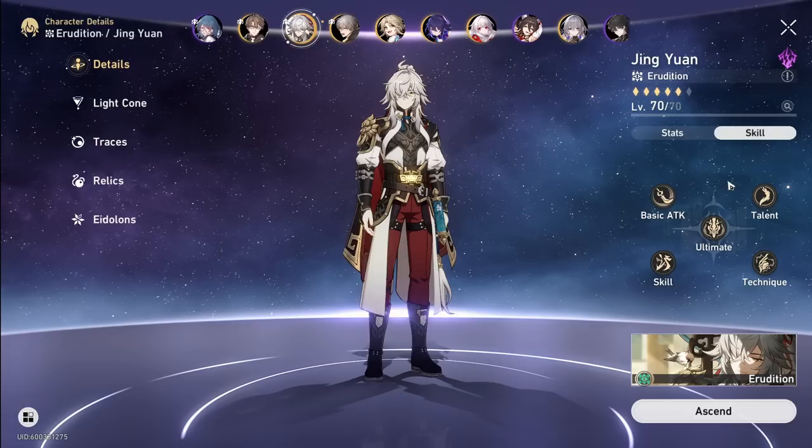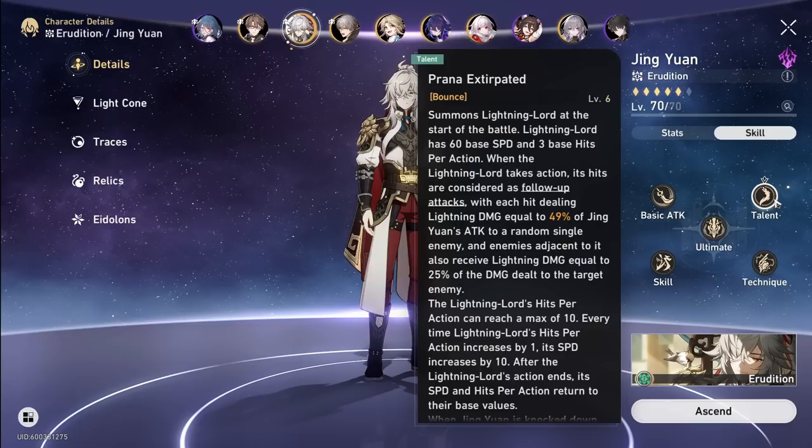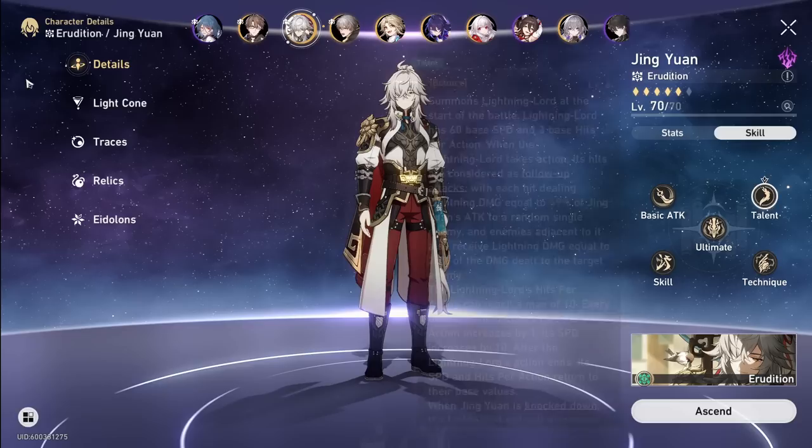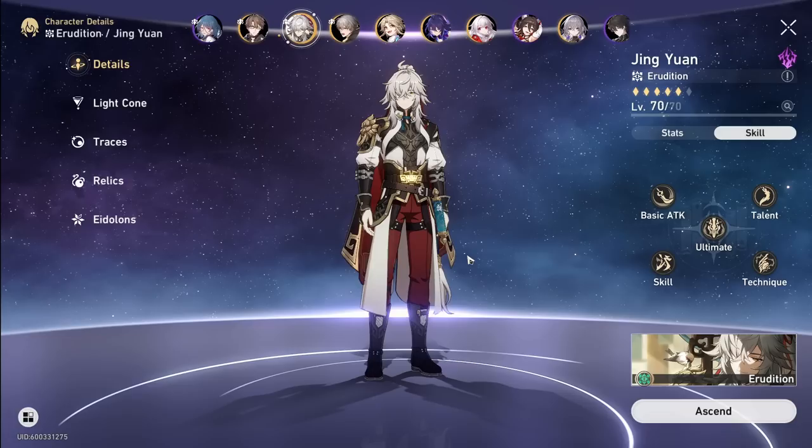Let's talk about his skills. The way he works — if you just pulled him and he doesn't seem to do damage — is that he has his big Golden Lord. That's where all his damage comes from. On the left in battle there's a little Golden Lord on your team, but you can't individually buff him. You buff him by buffing Jing Yuan. There'll be a number on the Golden Lord — it starts at three.